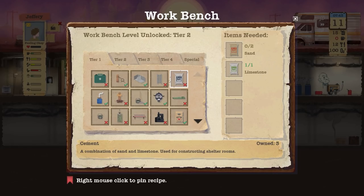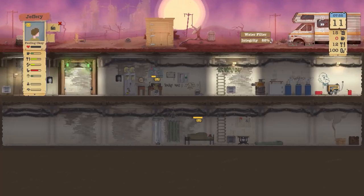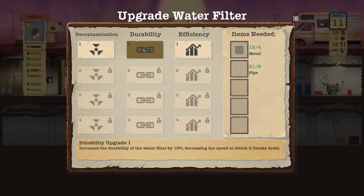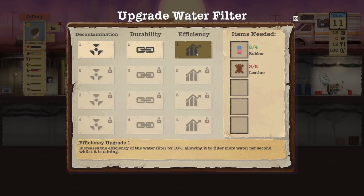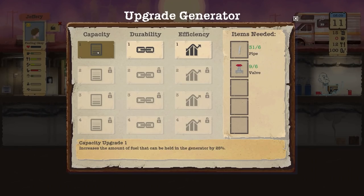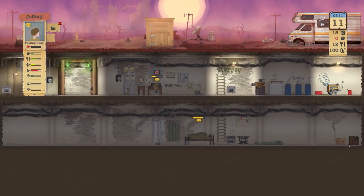Let's go over to craft — for cement you need limestone and sand, and to make a shelter room you need cement, metal and wood. We do need to keep an eye on limestone and sand. In terms of upgrading, I could increase the durability of the water filter by 10 percent — I've got the people to repair it. I'd actually like to upgrade the generator capacity so you can store more fuel.